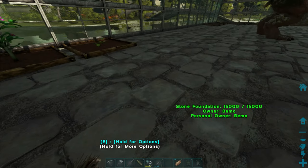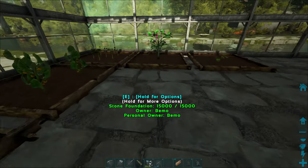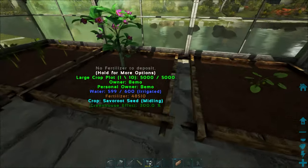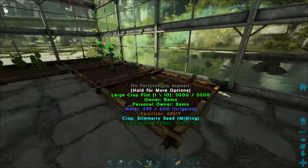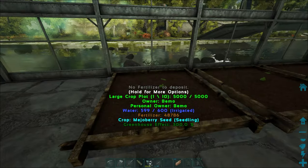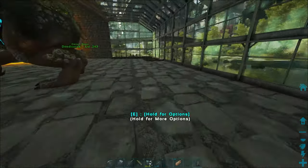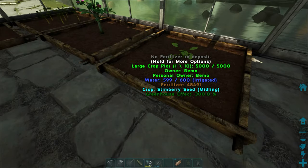Went ahead and did some renovating — I know, I know, we just built the place — but I forgot to install some water lines. So all these have underground water lines and they are all irrigated. We have a couple crop plots with the weird fruits and stuff like that, and then over here is going to be some purple berries and some narcos. We're set up pretty well for fruits and gardening, and they should all be getting the greenhouse effect too.